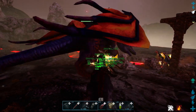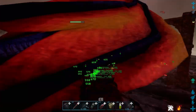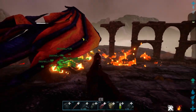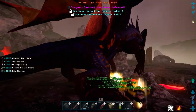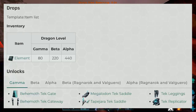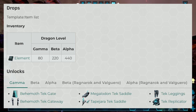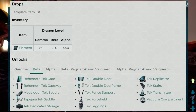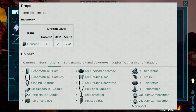Keep in mind the dragon in Alpha difficulty has almost a million health. If you do beat it, you unlock everything you need for tech engrams, tech armor, and everything tech. Here are the unlocks and drops for Gamma difficulty, Beta difficulty, and Alpha difficulty from this boss.